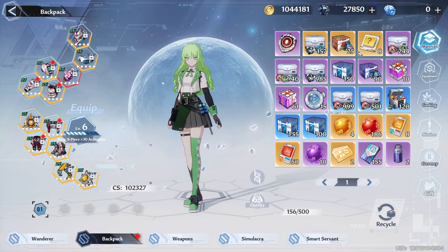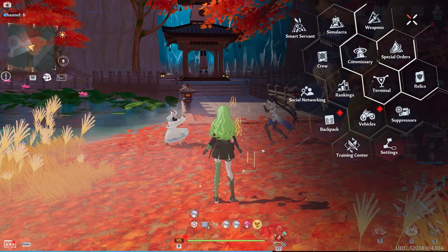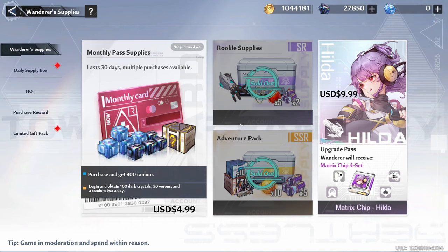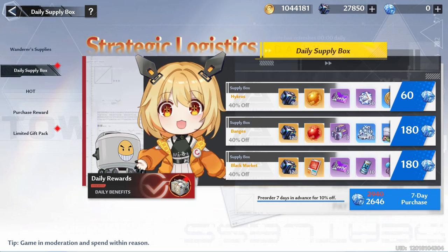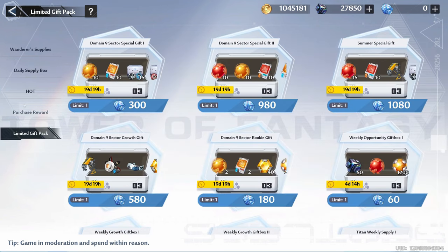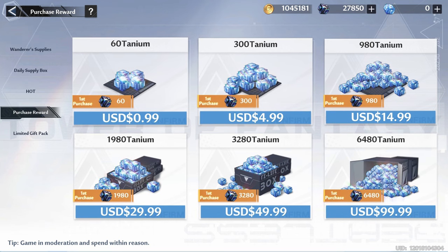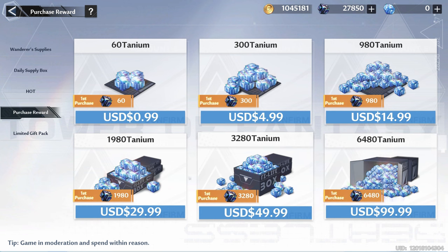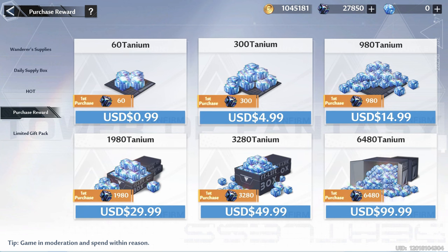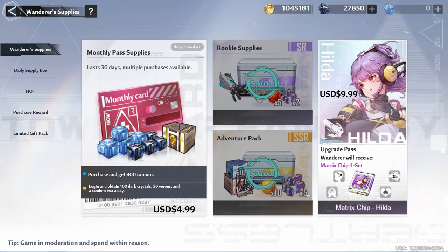This shows that it's very doable as a free-to-play or budget spender — I'm a small spender. To give you proof that I'm not a big spender, let me show the daily box. If you click on the limited gift pack, the purchase reward, I have not purchased any of this — no first purchase, no $100, no $50, not $20, not even a dollar.